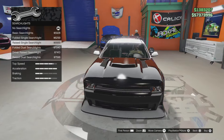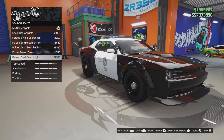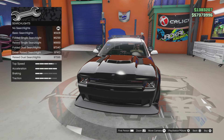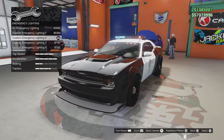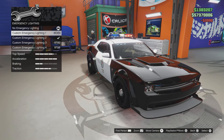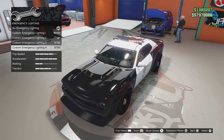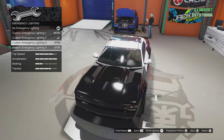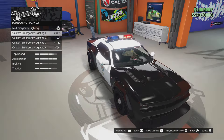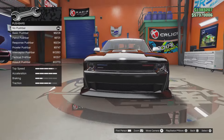For searchlights, options are basic folded, raised folded, dual driver raised, and raised dual. One thing to know is that the searchlights actually turn on when you activate your high beams. For emergency lighting, you get no emergency lighting — which works for a more undercover stealth build — and then custom lighting options one through four. Number two looks like a really classic police cruiser light bar, and number three is a bit more modernized. Since I want an undercover build, I'm going to leave it on none.